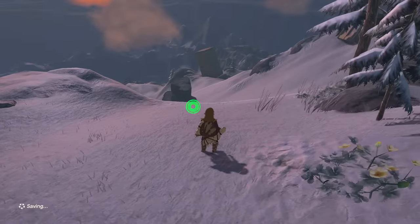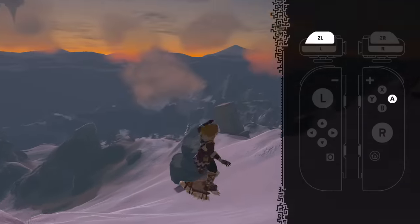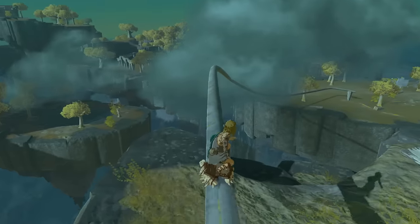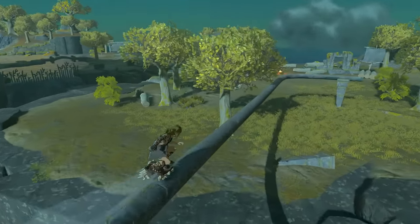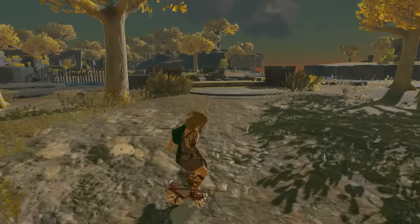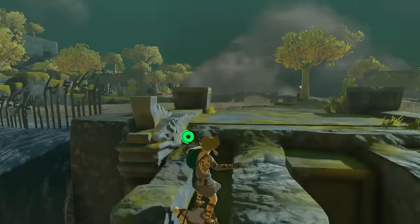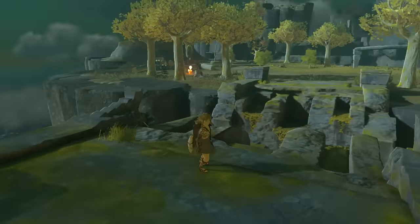Just like Breath of the Wild, Tears of the Kingdom allows Link to shield surf. By jumping, then pressing ZL and A, Link will pull out his shield to ride down slopes or grind along rails. However, just the action of pulling out the shield causes Link to perform a double jump, which can be used in some circumstances to reach places you normally wouldn't with a single jump. It's not game-breaking, especially in Tears of the Kingdom where Link has access to all kinds of crazy methods to cross gaps, but it can come in handy.